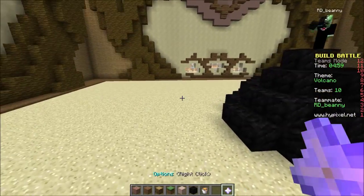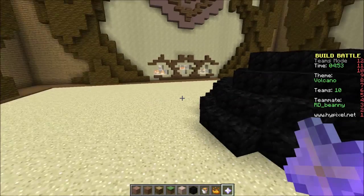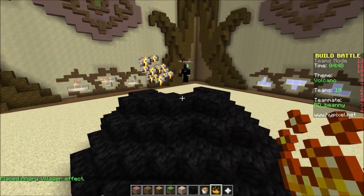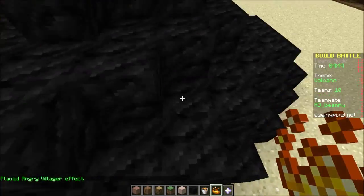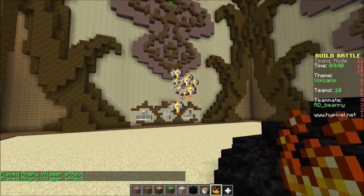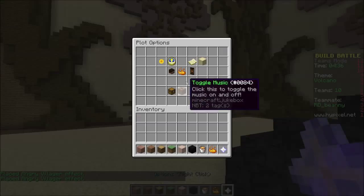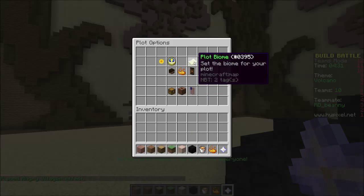I think I figured out how to do the random holes in the — look at that! This is why you're here, Space Nerd. I am the expert on particles. That's a bad particle. How do I take out particles? Banner builder. Plot biome — oh, we can set the biome.